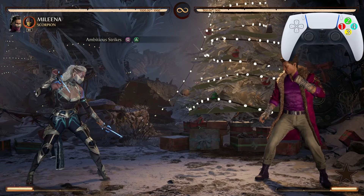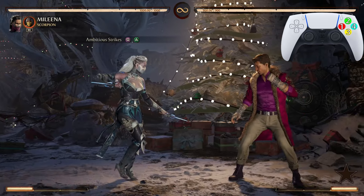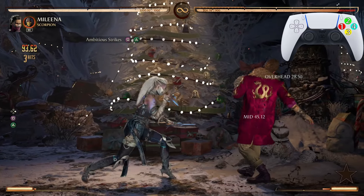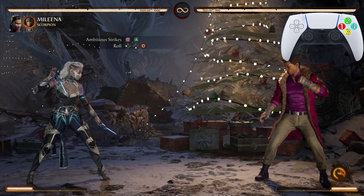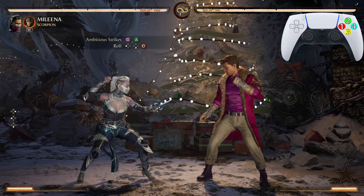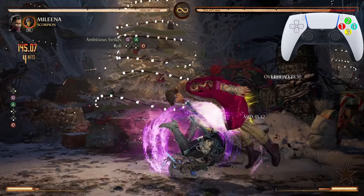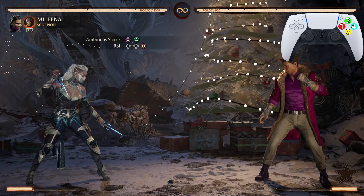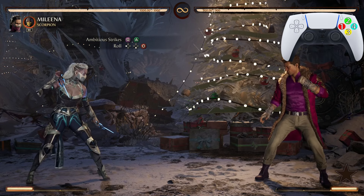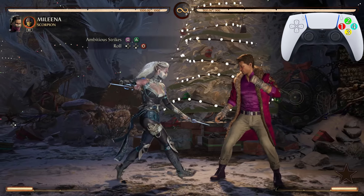We're starting off with Ambitious Strikes — the one-two. Two buttons, but you get three hits. After Ambitious Strikes we're going into Ball Roll, the back-down-forward. It's going to look just like that. It's very easy. You want to do the inputs for the Ball Roll after you see that second hit of Ambitious Strikes land.